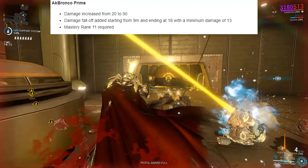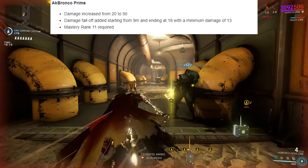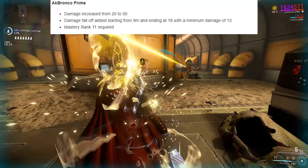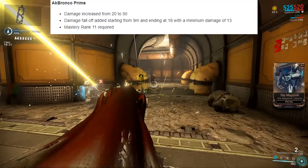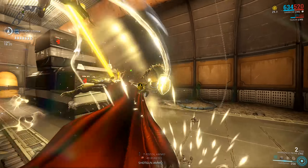Update 21 changed the AkBronco Prime's base damage from 20 up to 50, and its damage falloff now begins at 9 meters and ends at 18. So anything closer than 9 meters will take full damage, but beyond that the damage will start to weaken up to 18 meters where it will deal the least amount of damage possible. But let's be real — you're not exactly going to snipe with a shotgun.